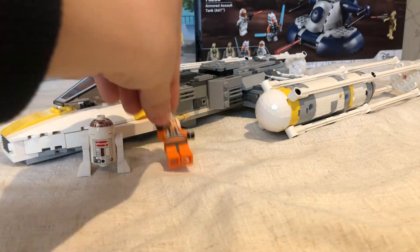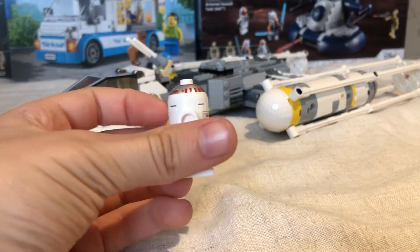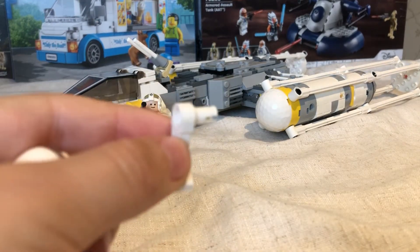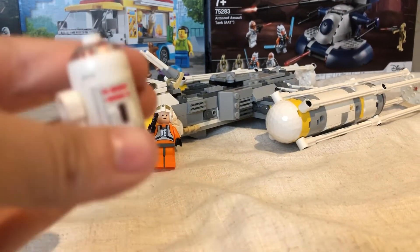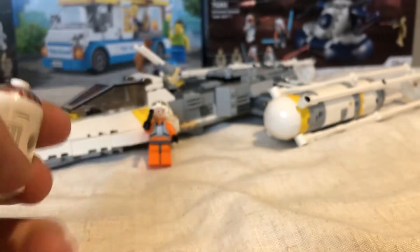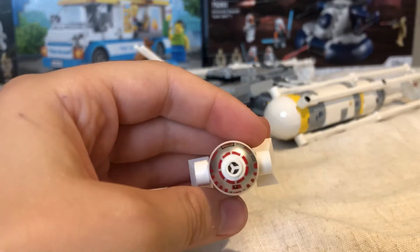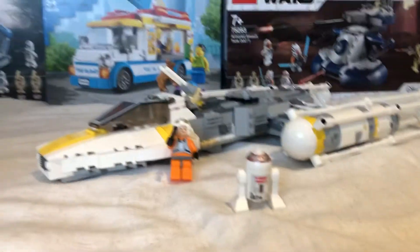So now I'm going to look at the R2 unit. Here he is — just the same as all the other ones. Has the normal arms, not much there. And the normal head, just in red instead of blue. It's RGD2 and pretty much everything that's supposed to be blue is just red. So that's basically it for that figure. And it has the 2014 little choke piece so the kids don't choke on it.